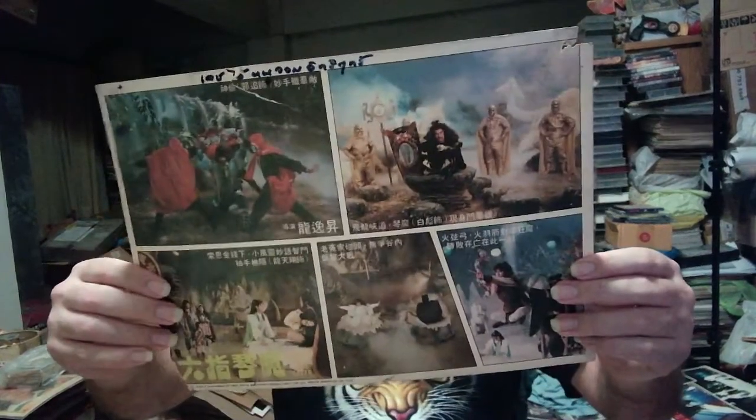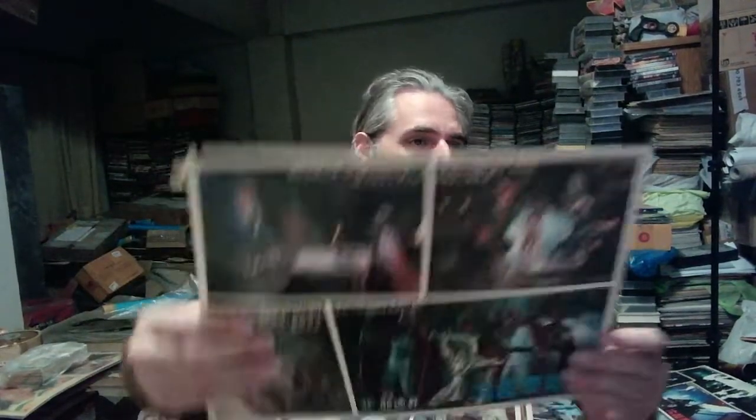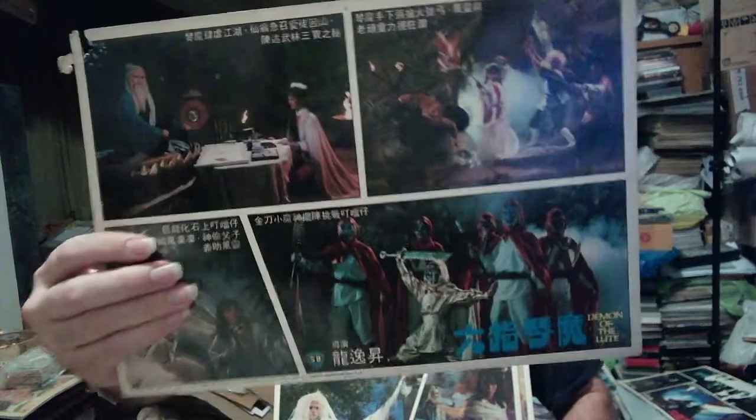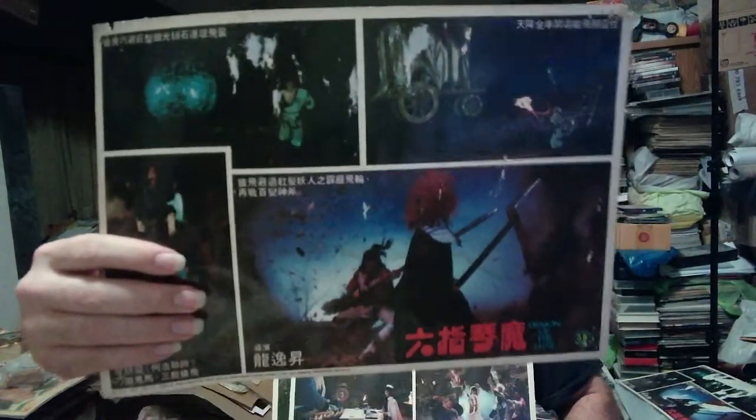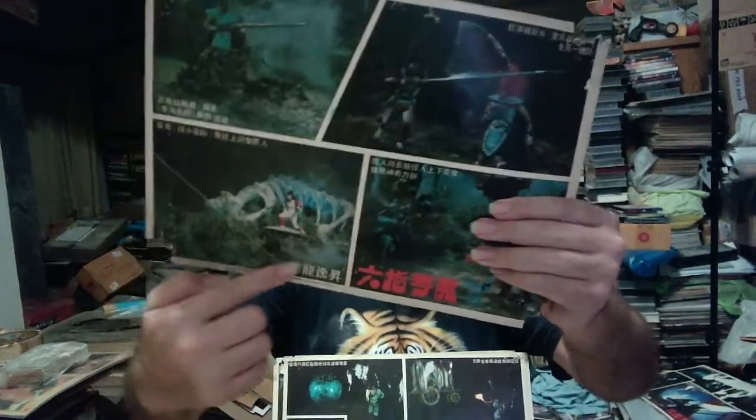Then we come to Demon of the Loot — Shaw Brothers, usually a must-have. The condition on these is a bit poor but it's quite a mad-looking film, and the other cards here are all salvageable. You can Photoshop out most of the damage quite easily, though a bend like that would take a long time.